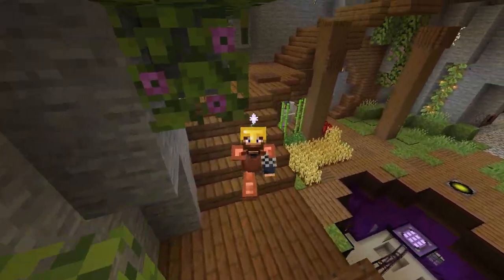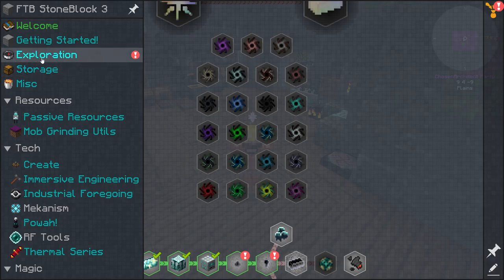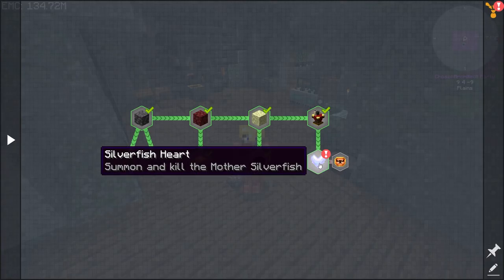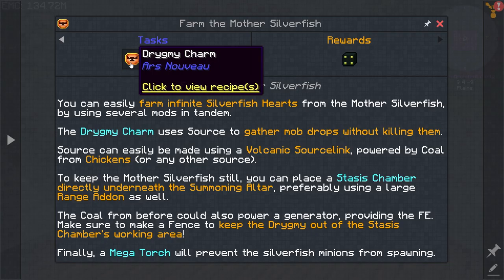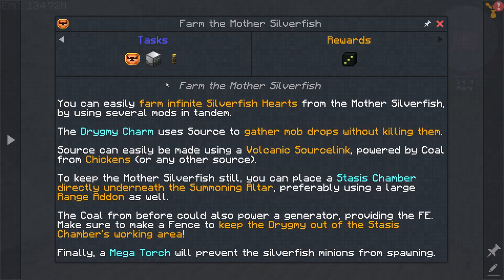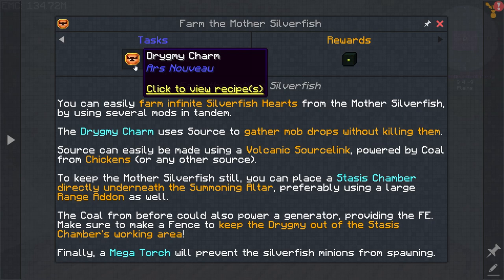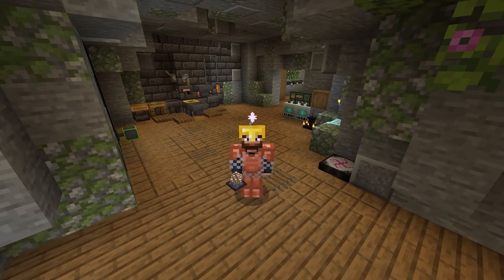Getting started today, there are a couple of mods I'm going to have to touch on to make my life a little bit easier progressing through this pack. Under the exploration tab we have our boss dungeon - we've already killed the silverfish boss - but there is a way to automate it. This involves a drigmi charm, diving into Ars Nouveau, and Industrial Foregoing to get a stasis chamber. The stasis chamber requires a little bit of power but it can suspend a mob such as the wither, or in this case the silverfish, and then we use a drigmi which basically harvests items off of mobs - hostile, passive, and including modded mobs - and puts them in a chest.